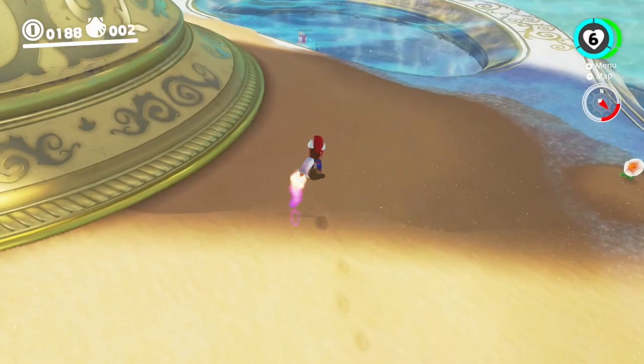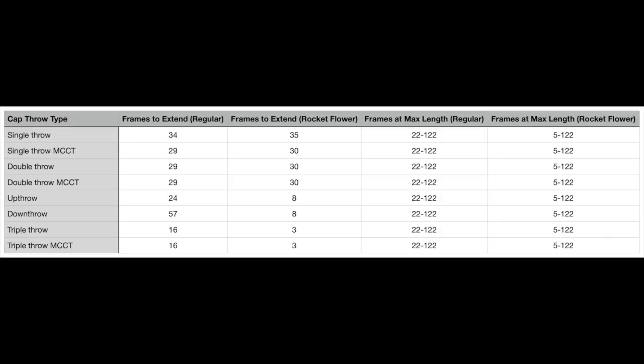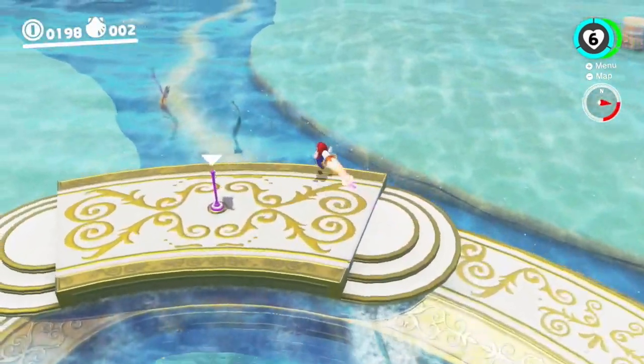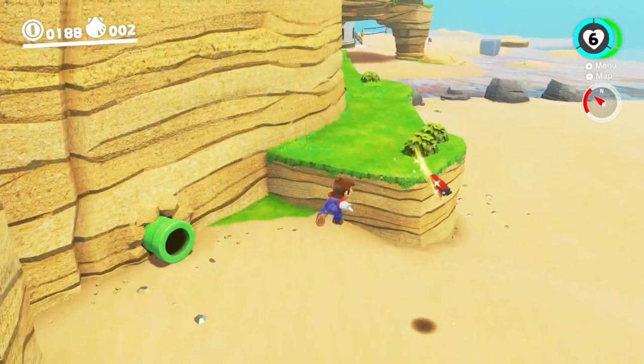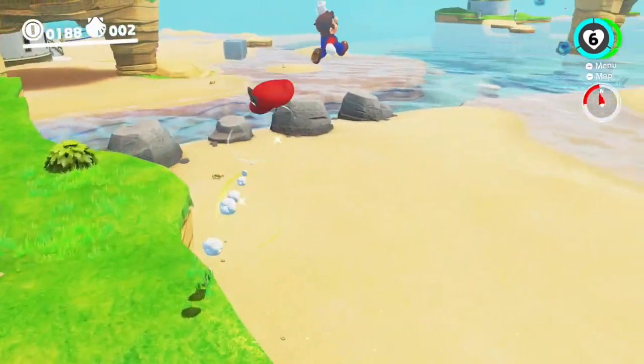One last thing to note before I sign off is that throws behave differently if you have a rocket flower. This video is already long enough so I won't go over the changes in detail, but the time it takes for each to extend changes, as well as the minimum time Cappy stays at its maximum length. The times before you can home also change, but I was not able to gather conclusive data. You can still jump after the same number of frames as before. I hope you have found this video informative, and you can use the information within it to shave some frames off your Super Mario Odyssey speedrun. Thank you for watching.